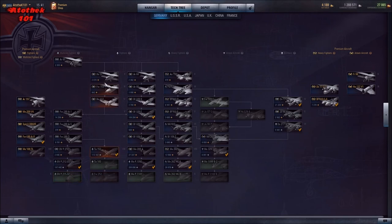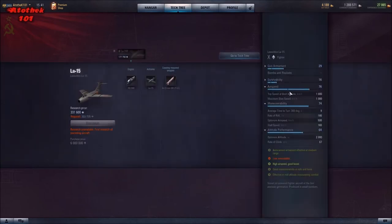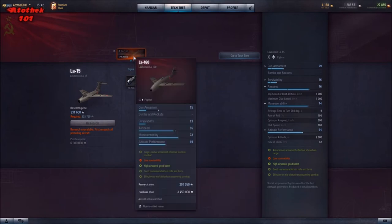Also watch out for the tier 10 of the line you're aiming for. The tier 10 here shows that airspeed increases massively — so Engine Guru is great — maneuverability stays the same or improves, and altitude performance reaches 2000 meters, which is really good. This line evolves into a capable boom-and-zoom and turn fighter, and you'll out-maneuver a lot of planes with a 74 maneuverability rating.